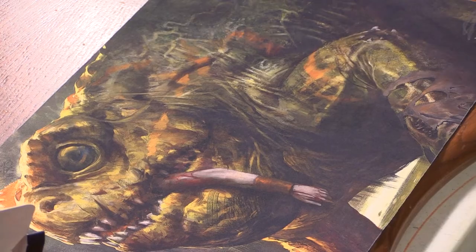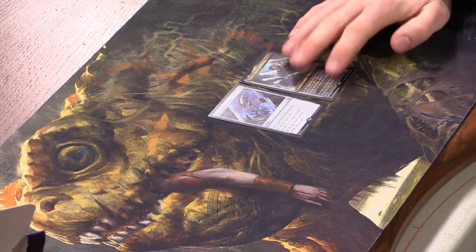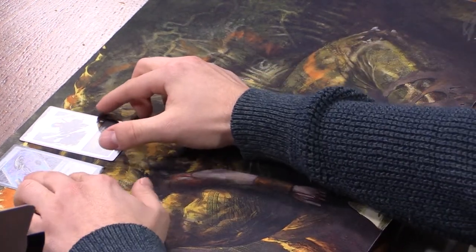Alright, skipping the commons, we'll talk about the uncommons. We have Faith's Fetters, Angelic Armaments, Arcane Signet — very nice — Staff of Domination — very nice. Our rare is Abomination of Llanowar, Prava of the Steel Legion, and then a sparkly foil Phyllis Reverent. Look at how amazing that card looks! I've never seen a foil like that — that's the etched foil. That's incredible.